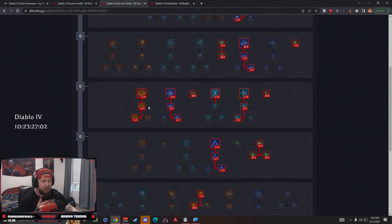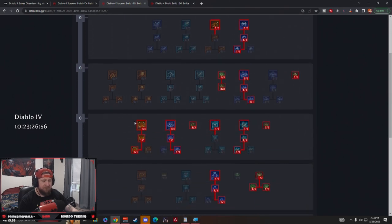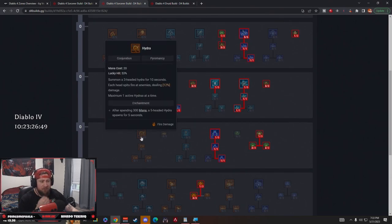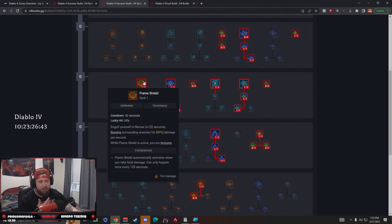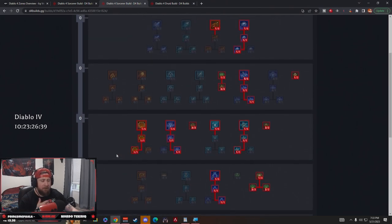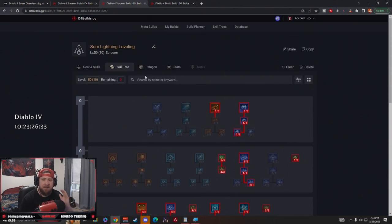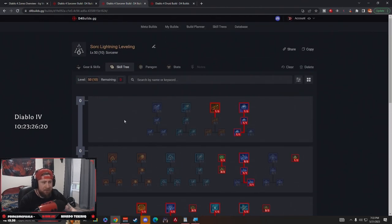That's the build — I hope you guys enjoy it. I think it's really different and I'm excited to use Flame Shield and Lightning Spear. I think this will be super strong and something different than the hydra build. With the big nerf, hydras are just too much — though you could drop Flame Shield and put hydras in if you wanted more burning. Let me know what you think, drop a like, comment below what you think about the sorcerer lightning build and what changes you'd make. As always, stay gaming — catch you in the next one.